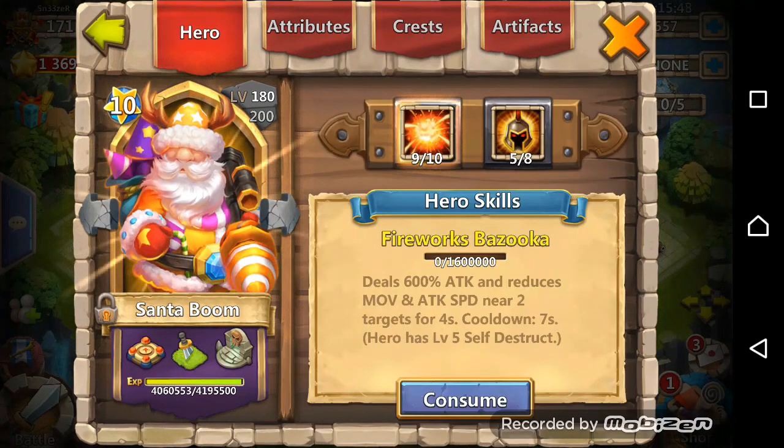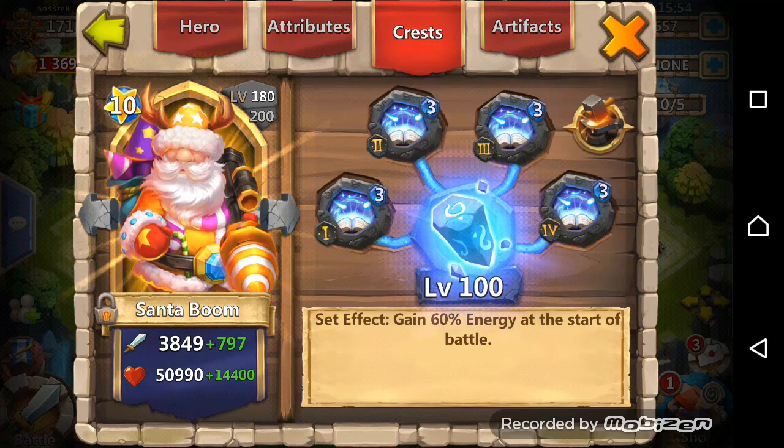The next one is my double evolved Santa Boom, 9 of 10, 5 of 8 War God, level 100 Inscription, and level 3 Revitalized Crest Set.